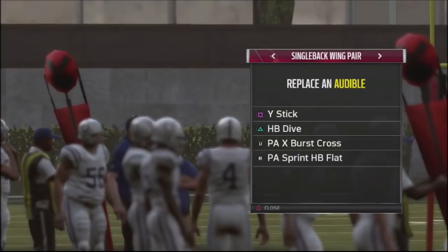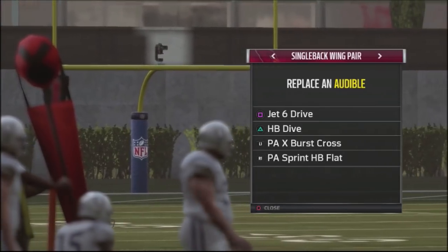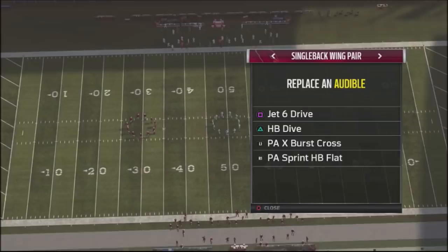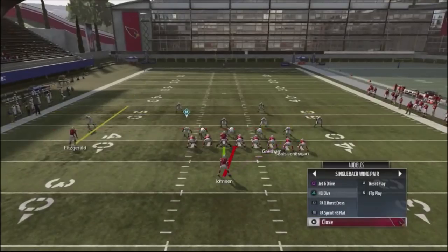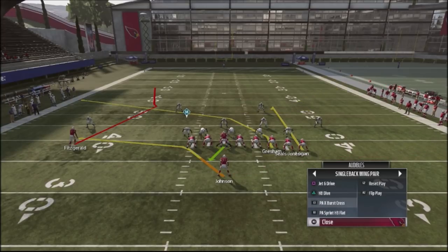These are the two plays we're going to break down. The jet six drive I'll cover in the next video, but this scheme gives you a running game going right, left, and up the middle, plus three passing plays — making it a very good first down formation. What's great about the play-action X-burst cross is it only takes one quick adjustment, and then you can quick-hike so your opponent never really gets a chance to set up against it.